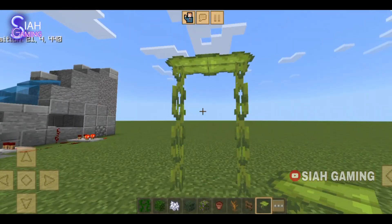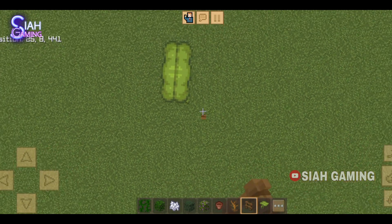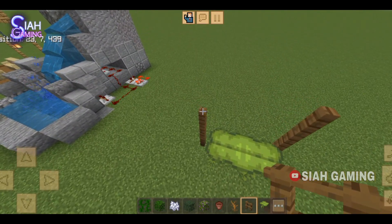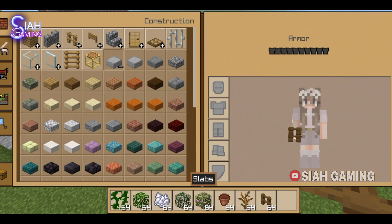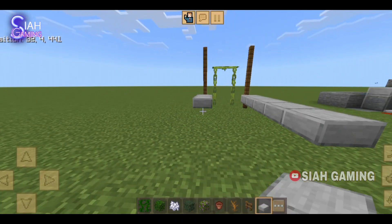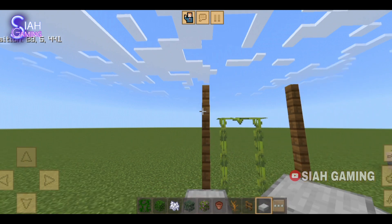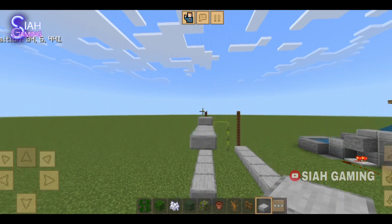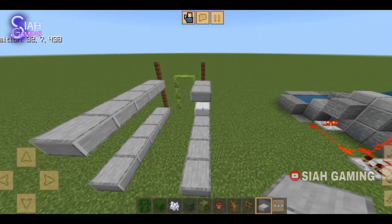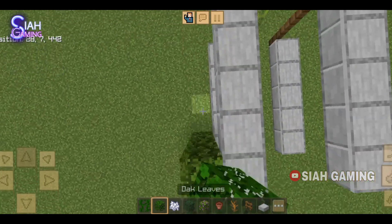And there, now the next one will be this. Let's get some slabs and put it right here. Let's just put some leaves on the side.